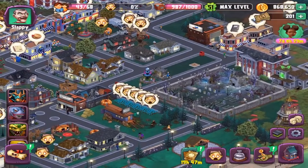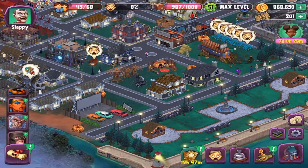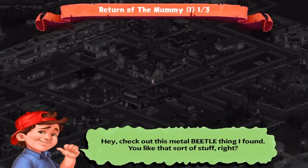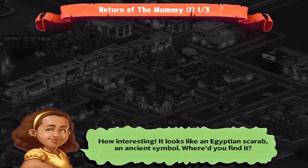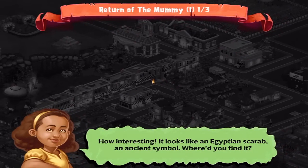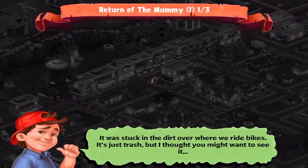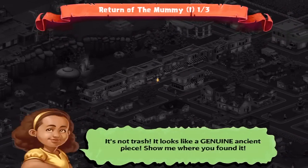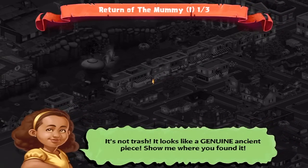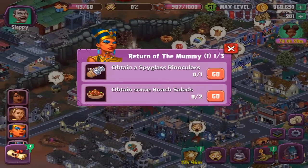I'm trying to scroll and it's making me tap. Check out this metal beetle thing I found — you like that sort of stuff, right? How interesting. It looks like an Egyptian scarab, an ancient symbol. Where'd you find it? It was stuck in the dirt over there when we were riding bikes — it's just trash, but I thought you might want to see it. It's not trash; it looks like a genuine ancient piece. Show me where you found it. It's probably not a good idea, but I think I'm going to have to do it.